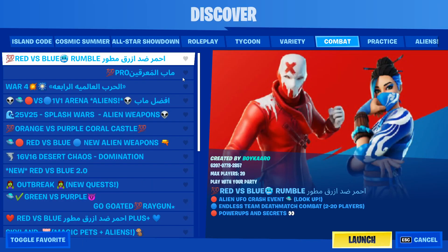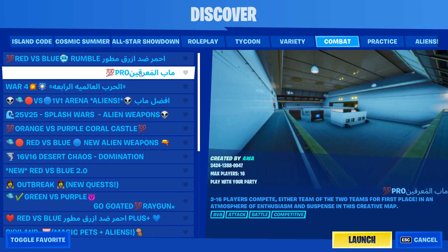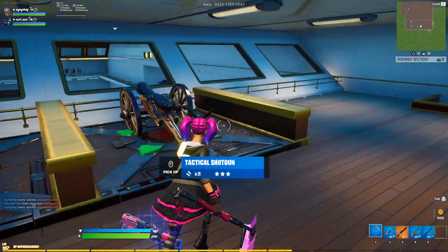Scroll up to the top and go to combat, and the second one here is Pro. In the Arabic language you can go to this one. I also have the code in the title here if you want to copy that — the code there is 3424-1388-0947. Now to complete the challenge, you need to deal damage with a rocket launcher.